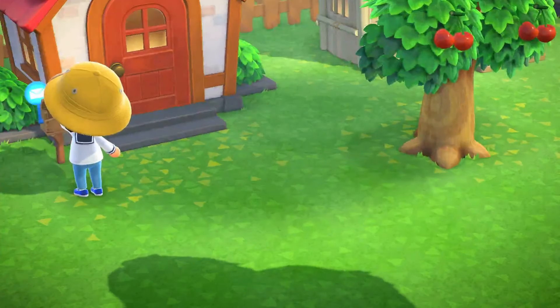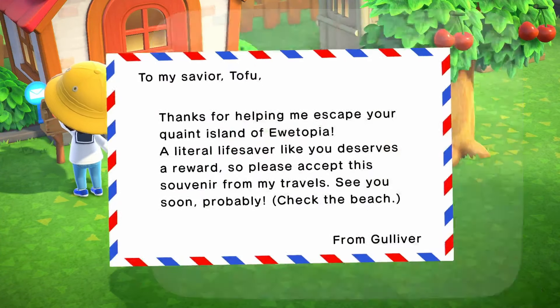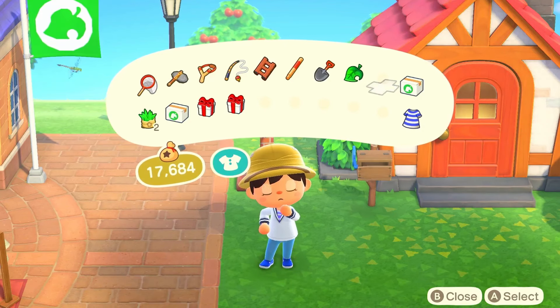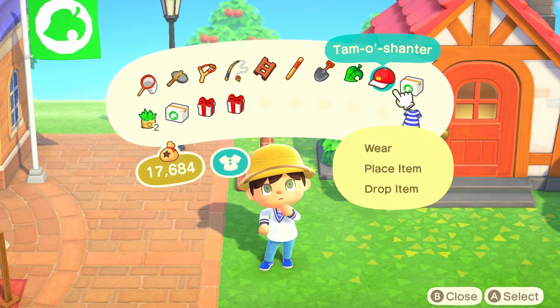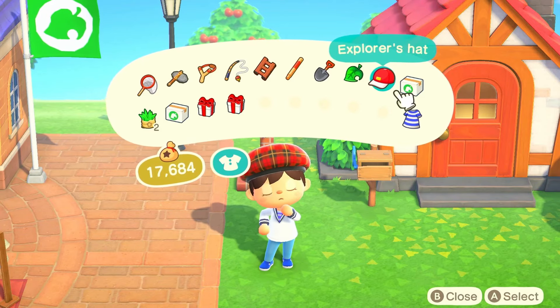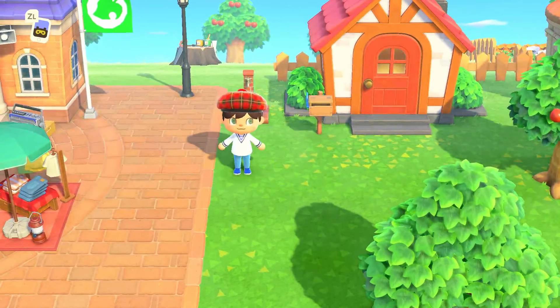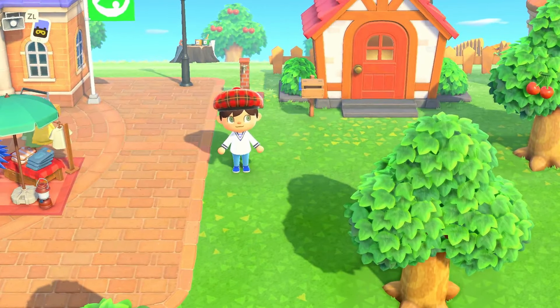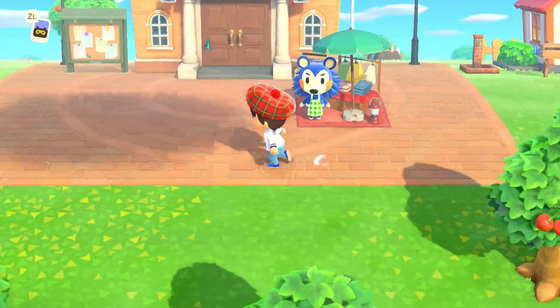I've also managed to save Gulliver from his plight, so he's actually sent me something in the mail. I've also got a fair number of little bits and bobs. The present from Gulliver is... a Tam o'Shanter — a Scottish Highland hat. I have no idea what that is but you know what, that's alright. I don't mind that. A bit different I suppose.